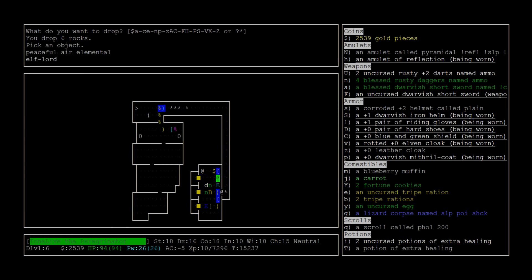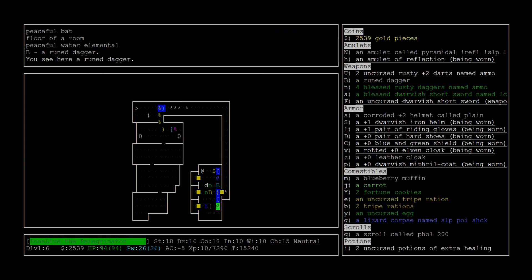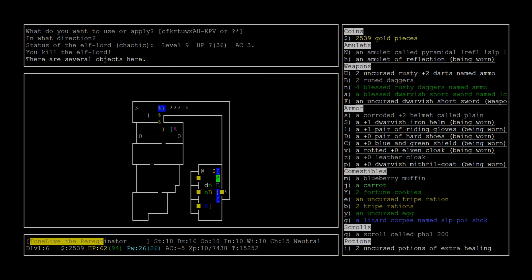Still carrying rocks - get rid of those. What else is in here? There's a peaceful air elemental, I'm an elf lord. Gray elf, a couple of nymphs, peaceful dog, peaceful bat, peaceful water elemental - a lot of peaceful stuff. Let's grab rune daggers and some more daggers. Let's kill these last two elves - I don't want to mess with the nymphs. I guess I'm just gonna stab it with my short sword.